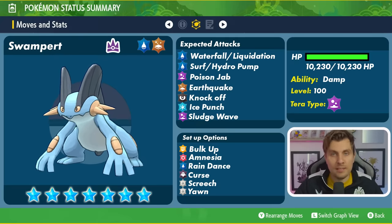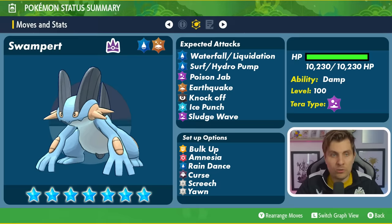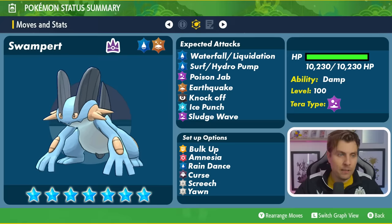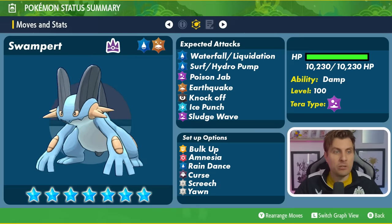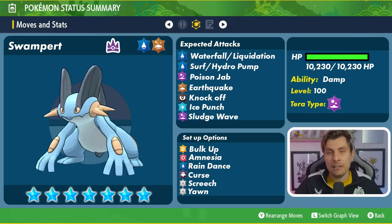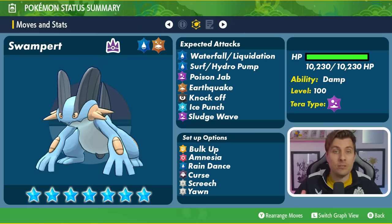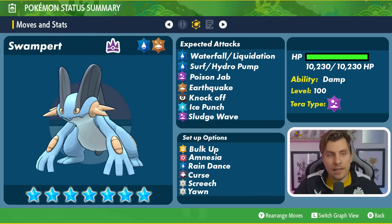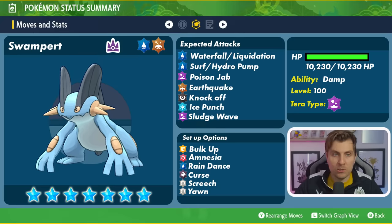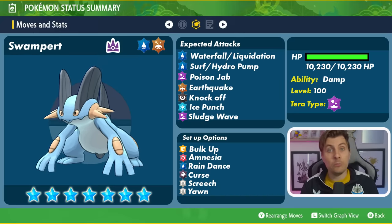Its setup options lean more toward physical stats. Bulk Up boosts Attack and Defense by one stage each use. It can buff its Special Defense with Amnesia. Rain Dance boosts Water-type attack power and makes it harder to use Ground types. Curse boosts Attack and Defense but drops Speed. Screech reduces Defense by two stages each use — dangerous if combined with Bulk Up or Curse. Yawn provides disruption, putting you to sleep on the subsequent turn.